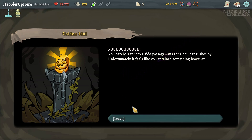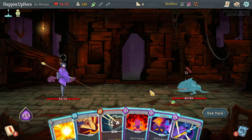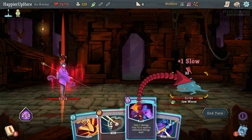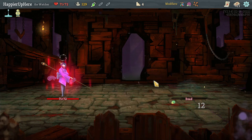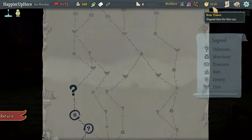Got my first curse — Injury — as well as the Golden Idol: enemies drop 25% more gold, which is pretty good. Then facing the Jaw Worm. I might consider doing Eruption then Wallop — almost fully defended thanks to the slow debuff — and then I should be able to kill with a single Strike next turn.